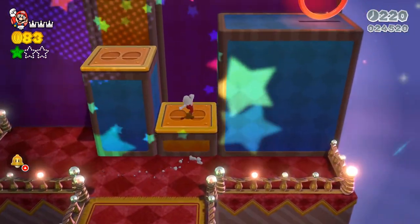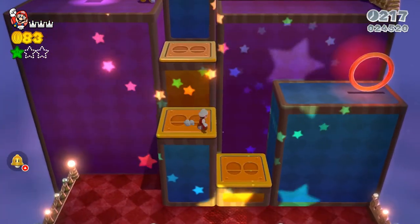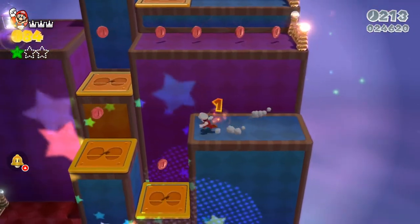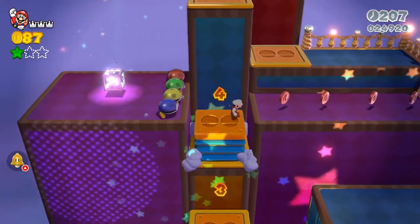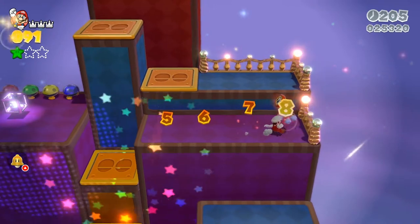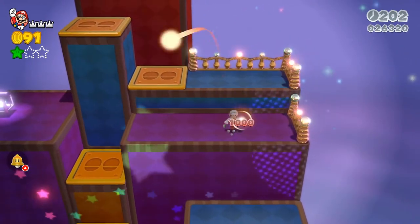Right here you could jump up — you're going to see this little red ring that's going to drop eight red coins, which is going to give you a power-up. The power-up you get automatically is the fire flower. You are going to need the fire flower for the next section and I'm going to show you guys why.